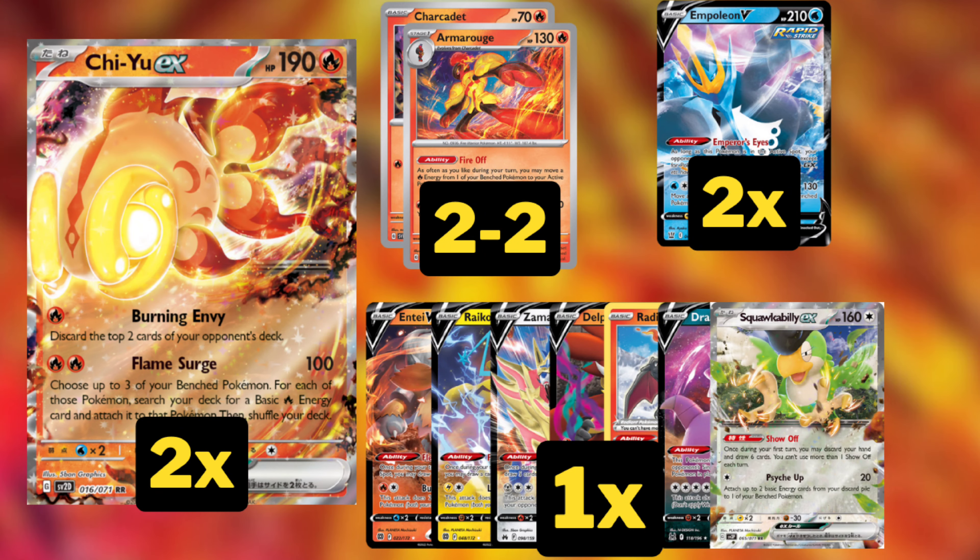We're playing all these one-of Pokemon that we can attack with in certain situations. We can use Flamesurge to attach energy to our bench Pokemon, and use Armorouge from Scarlet and Violet, whose Fire Off ability lets us, as often as we like during our turn, move a Fire Energy from one of our bench Pokemon to our active Pokemon. So we can easily load up all these tech attackers.